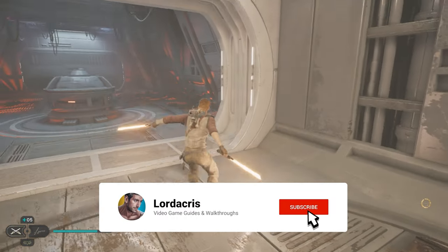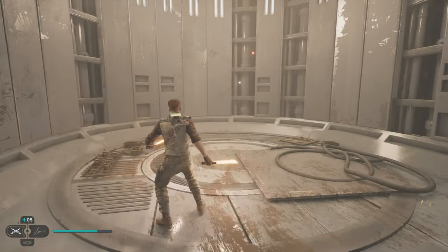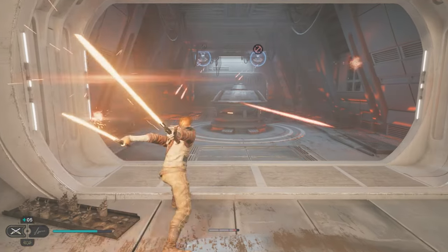Hey guys, Logicus here with an achievement guide for Jedi Survivor. This one's called Get Down From There, and it's to kill 20 lifted enemies.